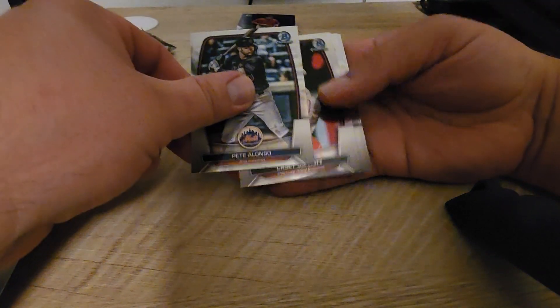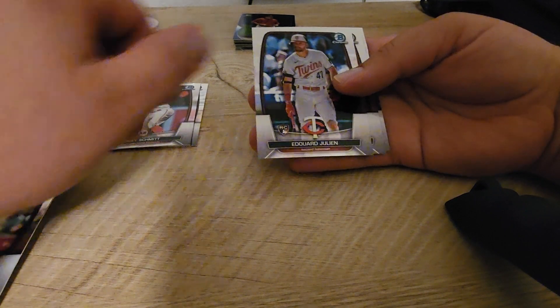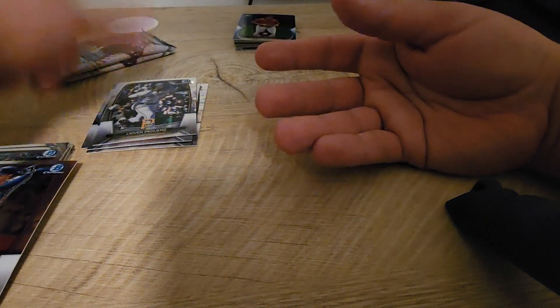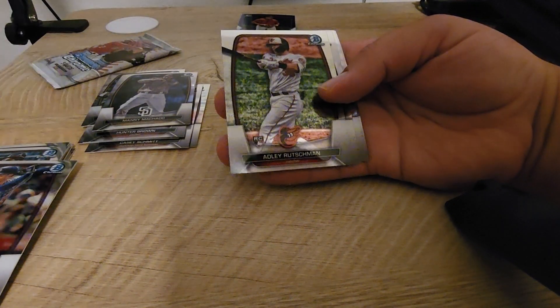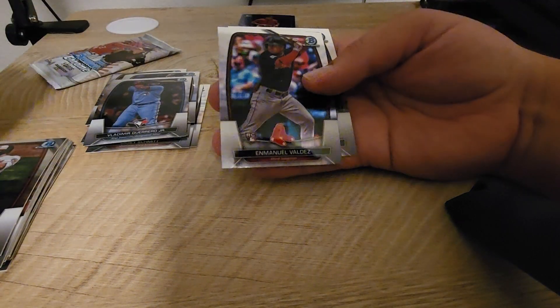Pete Alonso, Casey Schmidt, Edward Julien, Leo Vera Peguero — two more of the base packs. Manny Machado, Adley Rutschman — there we go. I think I've got almost one of every top rookie this year in the set. Mano Valdez, Bo Bichette.